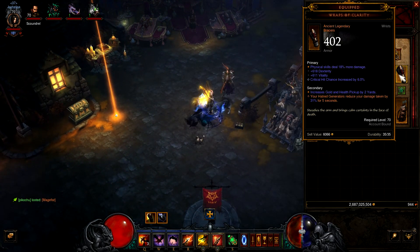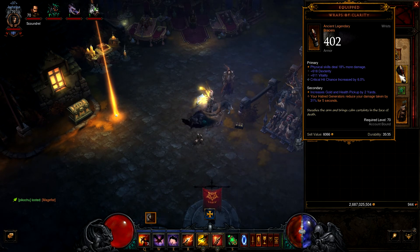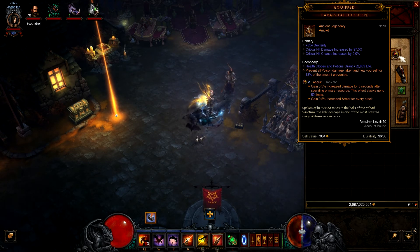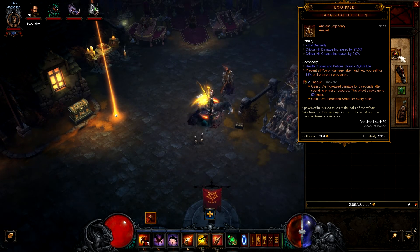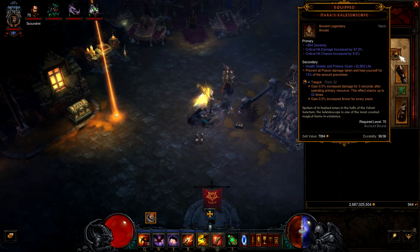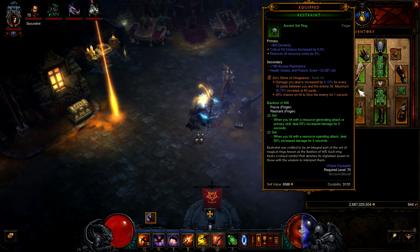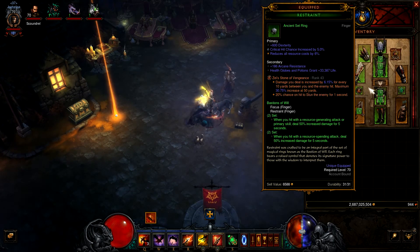On bracers go with Physical skills damage, along with Dexterity, Vitality, and Crit Chance. For your amulet you want a Hellfire Amulet with a fifth passive — go with Ambush if possible, otherwise adjust your passive setup. Ideal stats are Physical Damage, Crit Chance, and Crit Damage — no Dexterity on the neck. For rings, go Focus and Restraint with Crit Chance, Crit Damage, and Dexterity on both.